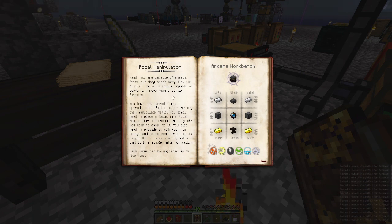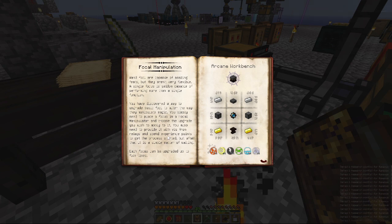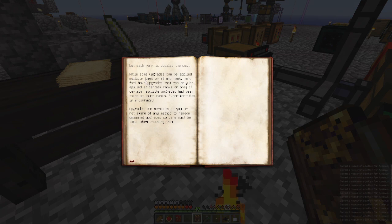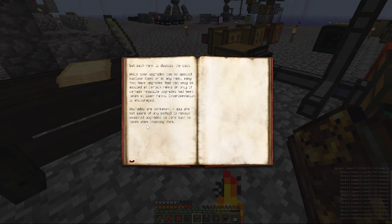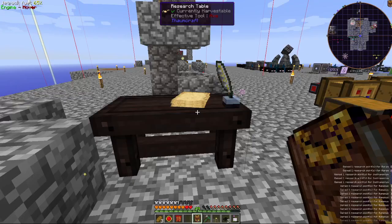Foci. You simply need to place a focus in the Focal Manipulator to choose the upgrade you wish to apply to it. You also need to spend experience points to get the process started but after that it's simply a matter of waiting. Five times you can upgrade — each rank doubles cost. Many foci have upgrades that can only be applied at certain ranks and only if certain requisite upgrades have been taken at lower ranks — experimentation is encouraged. Upgrades are permanent; you are not aware of any method to remove an upgrade, so care must be taken when choosing them. Vis Charging Relay — that's the one you place over the Arcane Crafting Table.